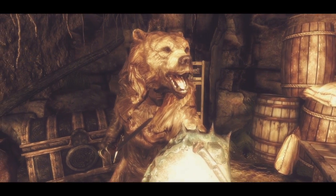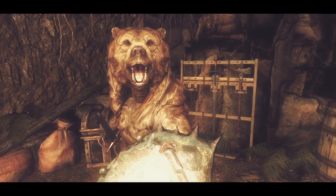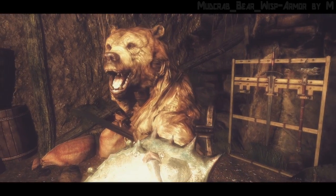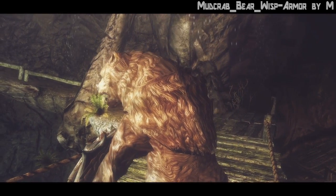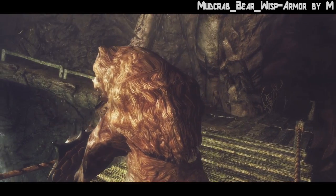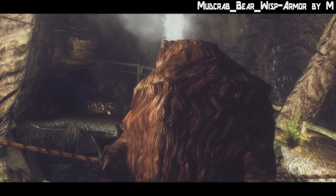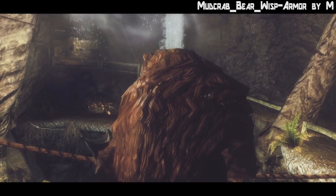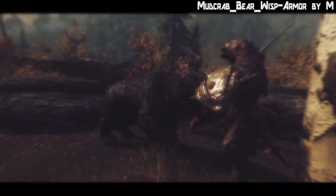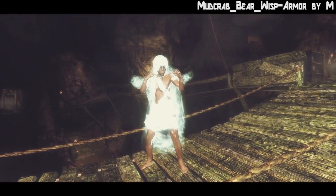The first mod is — I think it's called wisp bear mud crab bear wisp armor. You can see the brown bear armor over here — it's basically a bear suit with a guy in it, that guy is me. The suit has got ventilation holes as you can see. The best use for this is captured in this scene where I'm killing another bear, and I thought that was funny.